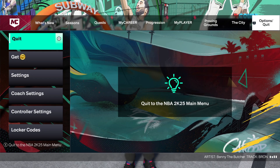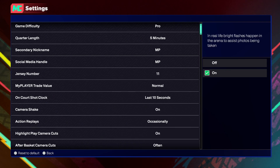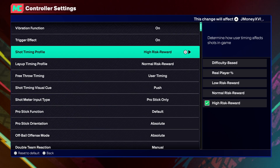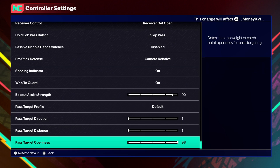So first you go to Options. So is it Controller Settings? I think it's in Settings. It's in regular settings. No, no — it's Controller Settings. It's my bad, it's Controller Settings. I'm bugging because I already changed my stuff, so I don't know why I forgot about it. Okay, boom — the best pass settings.